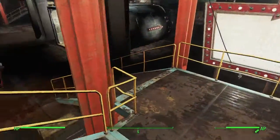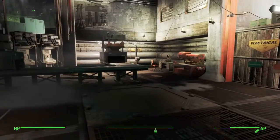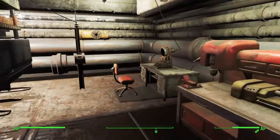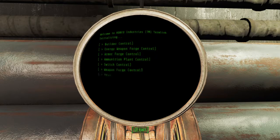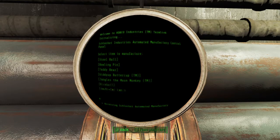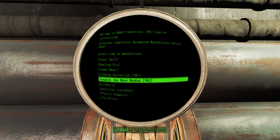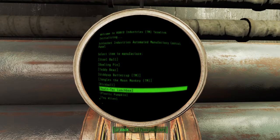You can play around with the different builders — you've got to connect them all to a terminal on the same power line to make it all run off of one. Each one will tell you what they build. The builder forge will make things like steel balls, bowling pins, teddy bears, Giddy Up Buttercup, Jangles the Moon Monkey, Vault-Tec lunch boxes — pretty good if you build the bottle cap mines too.